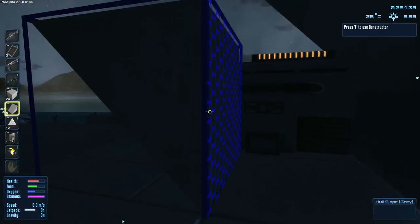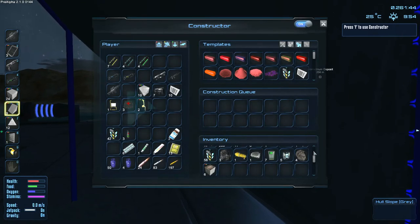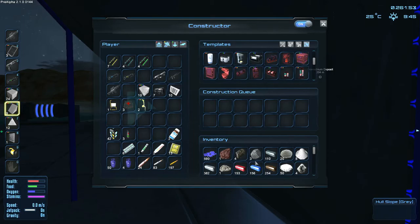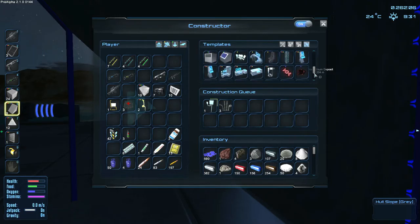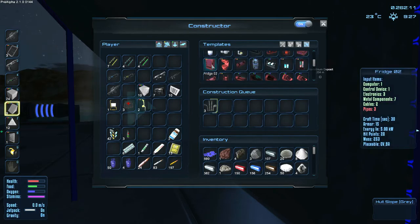We're going to need to get some oxygen soon, we do need some food, and we need to build a fridge. Let's build a fridge - this is how the crafting works. What do we need? We need three electronics and three pipes. Electronics uses silicone - three electronics and copper - one, two, three. And pipes - one, two, three.